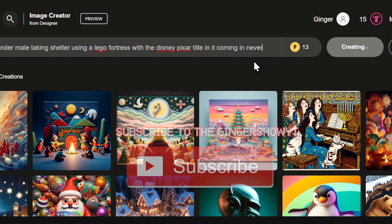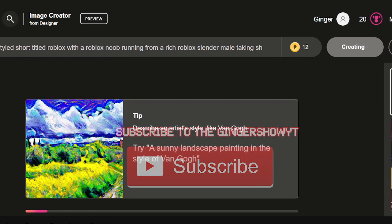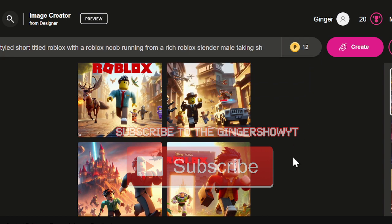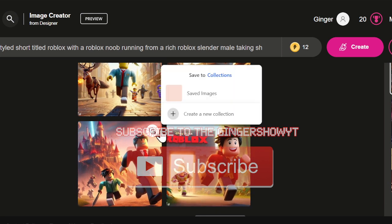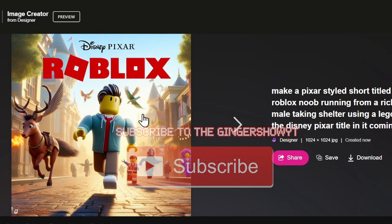I'm gonna do a humorous take on this. So as you can see, I did Five Nights at Freddy's. Now these are called boost coins, which — if you didn't know — help make your run time a bit faster so you don't have to wait like ten minutes, like a whole lunch hour.